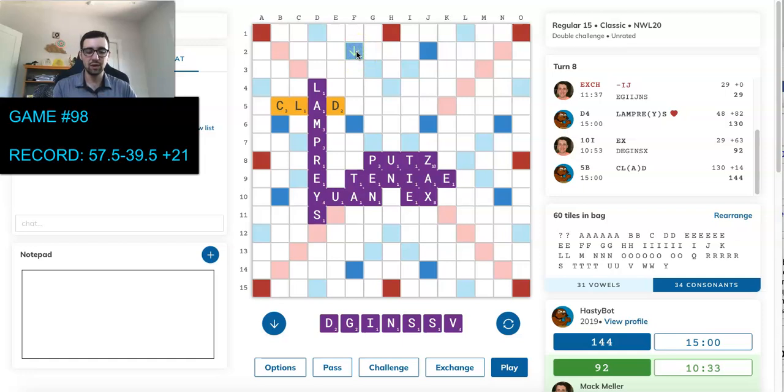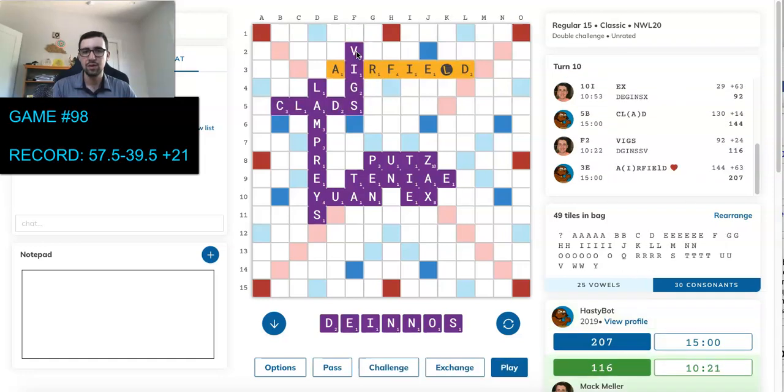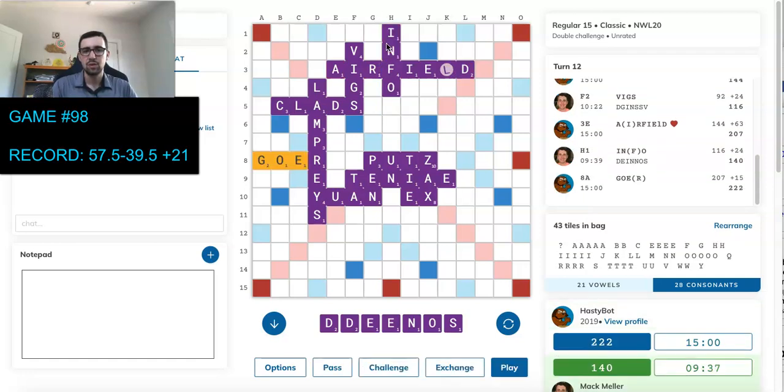Probably just VIDS or VIGS. I think VIGS, since I'm getting rid of the I — I generally don't like keeping G's unless I also keep an I and an N. So I'm going to play VIGS. HastyBot bingos again, and I don't have anything here, which is not good. I could cash in at AIRFIELDS, but there's only one S and being down 90 I'd rather try to bingo there. So I'm more inclined to play INFO, score reasonably, and hopefully draw another vowel and some good bingo tiles to hit AIRFIELDS next turn.